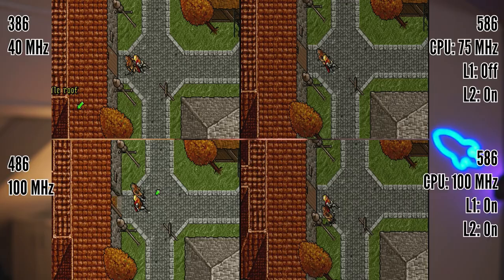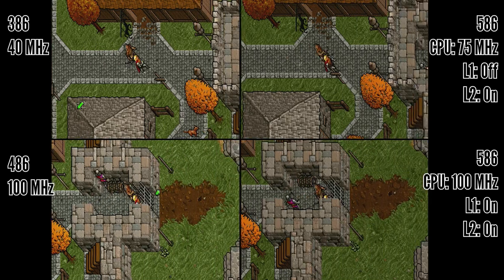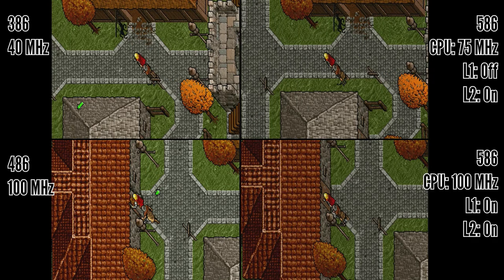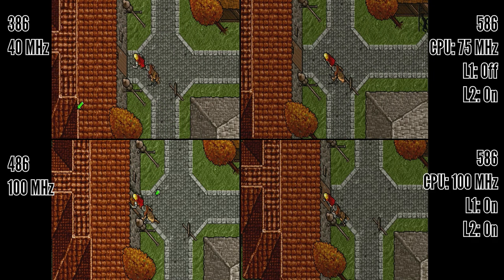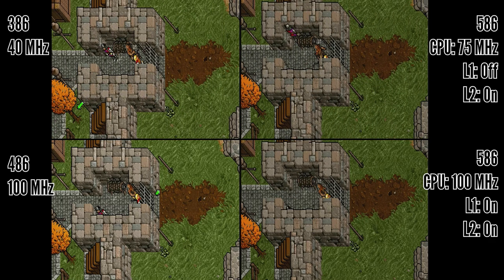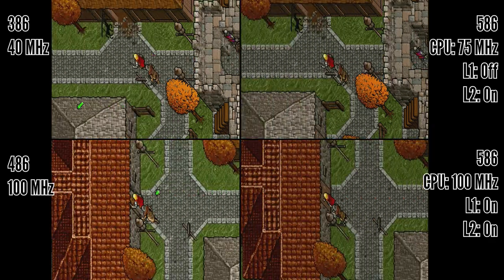But why don't we have a look at how closely you really get to the original hardware? I hooked up my three machines and compared them with the fast machine in normal settings and also in the slowed-down settings. Looking at Ultima 7 side by side, you can see on the top almost identical speed — one is the 386 and the other is the slowed-down Pentium class machine. On the bottom it's the 486 with 100 MHz versus the Pentium machine.